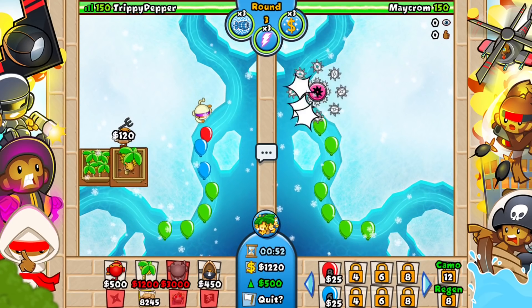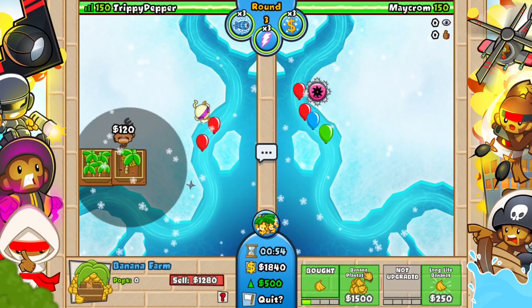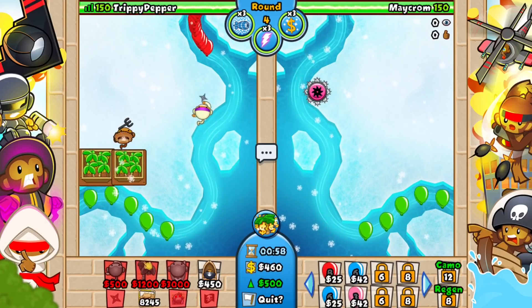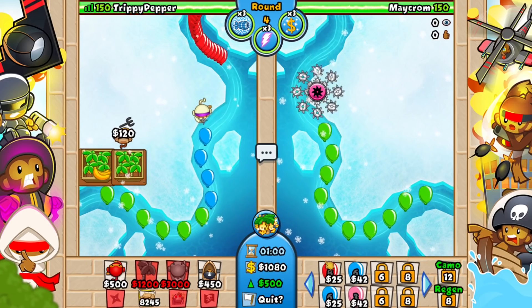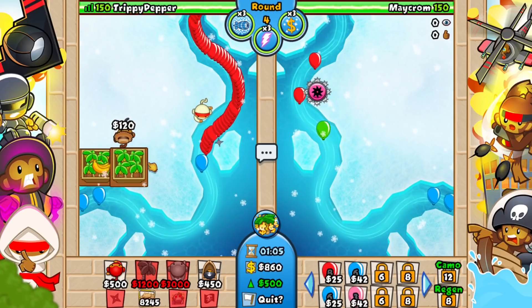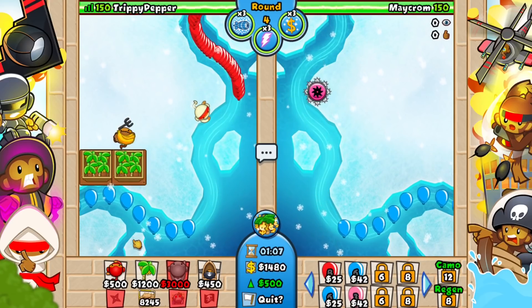So yeah, this is going to be completely crazy. I really hope you guys enjoy. We do have the ninja, so we can slow things down, and it's just a good tower overall. We also have the farm, so we can actually make ourselves some money. As you can see, the scent balloons are just regular at least, so we don't have to worry about those too much. But look at this! We're only on round 4, and it's only going to get crazier and crazier from here on.